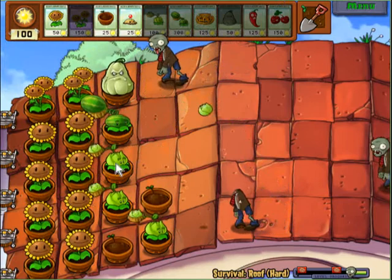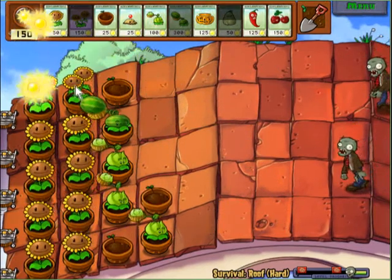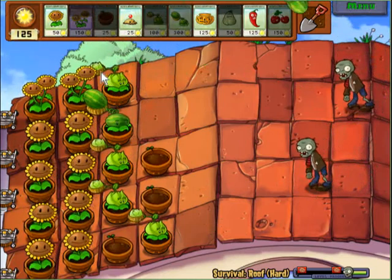Lay down squash for this guy and we're mostly going with cabbage plants in the beginning. I decided to splurge a little bit and get that melon pot — but that's not necessary at this point. Now let's lay down our line of pots.